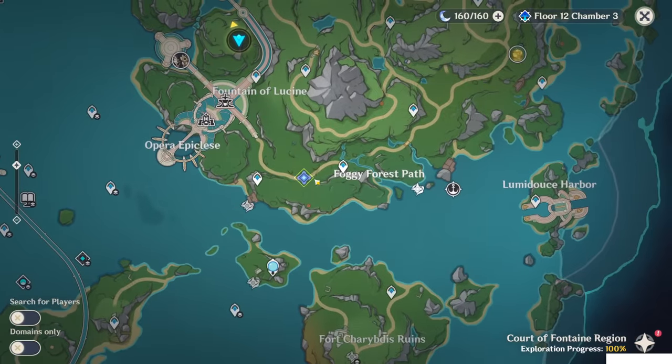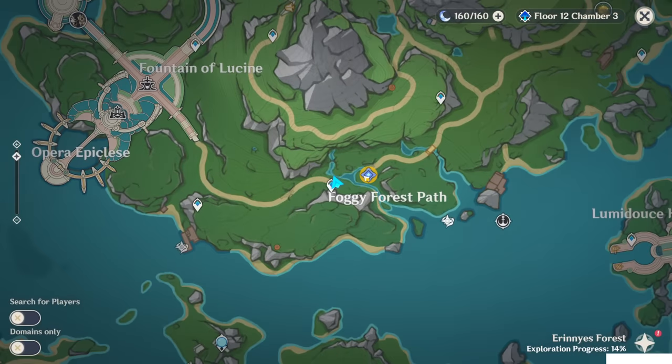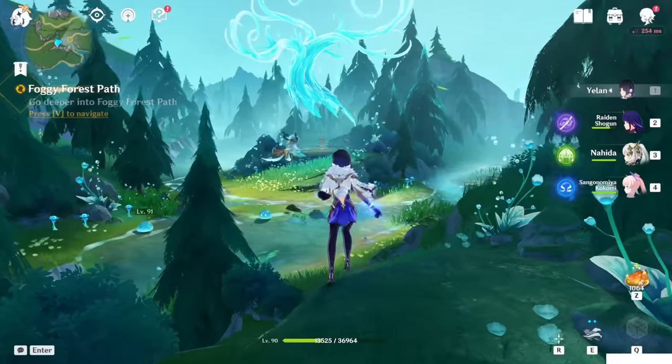At this point, just go to the Foggy Forest Path — this teleport waypoint. And once you teleport here, it will immediately ask you to go to the monument there.